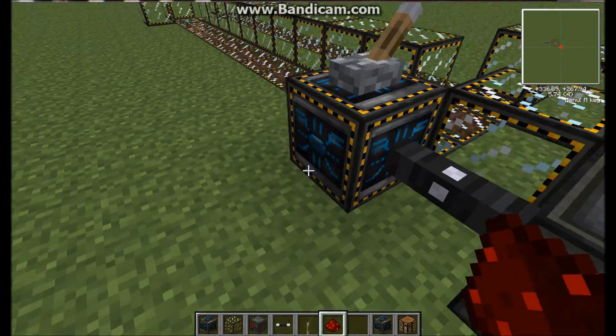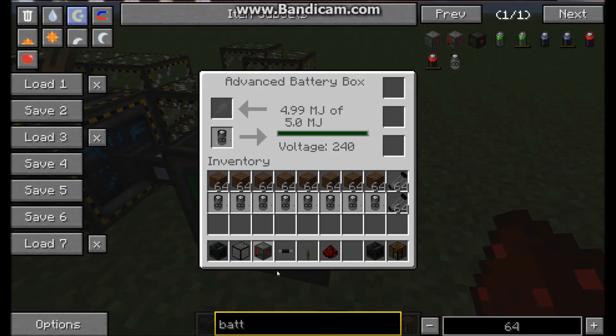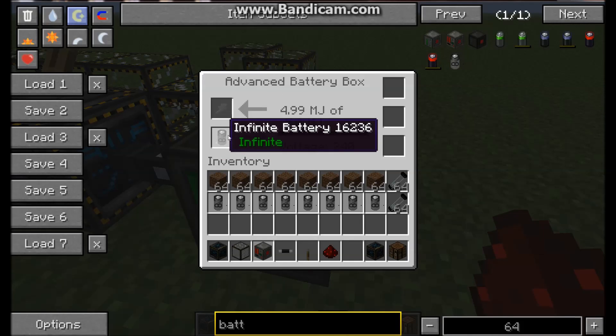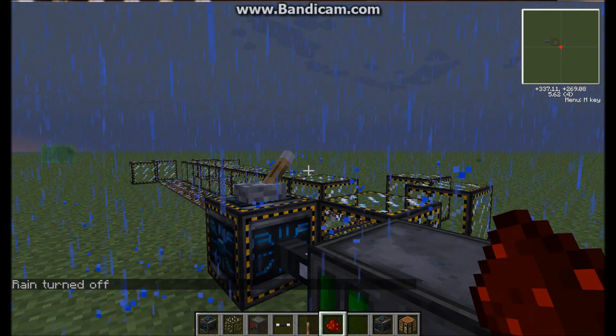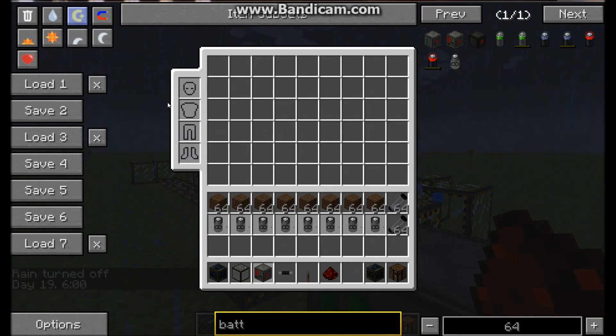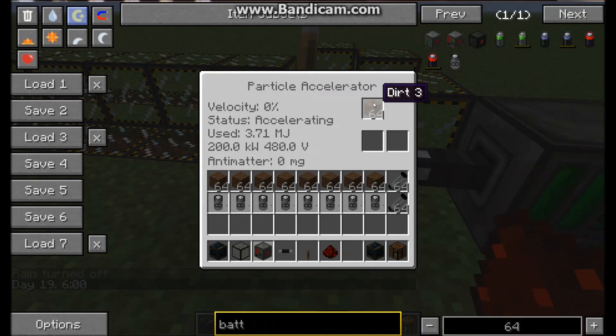I've got a particle accelerator set up here, rigged up to an advanced battery box with an infinite battery in it. Of course, you won't have this because it's creative mode, but you could just hook up your fusion reactor to it or whatever. That's hooked up to the particle accelerator, which I've put dirt in here, but you can put anything you want. Dirt is cheap, so you may as well.